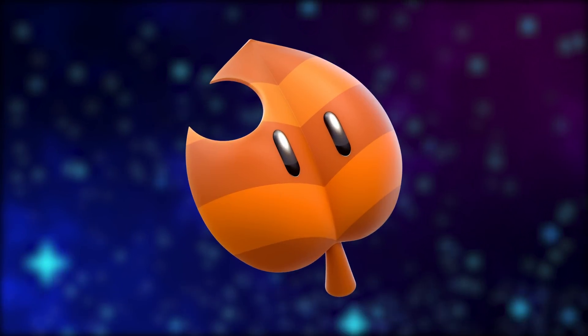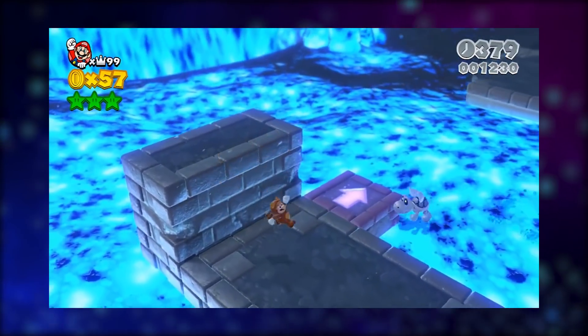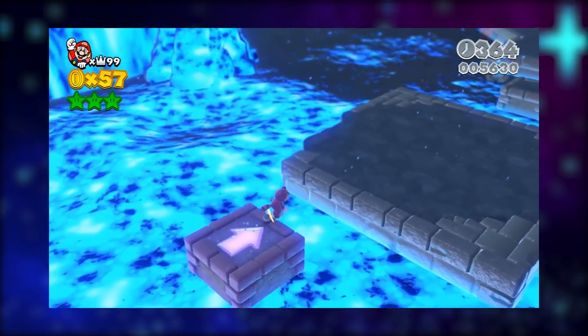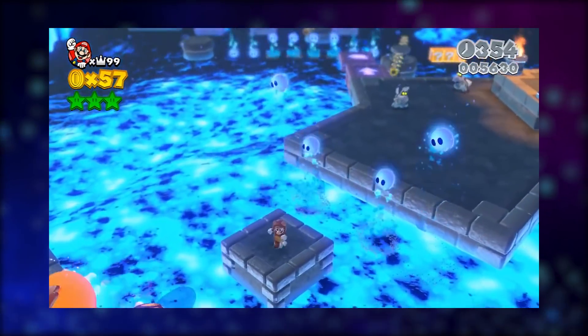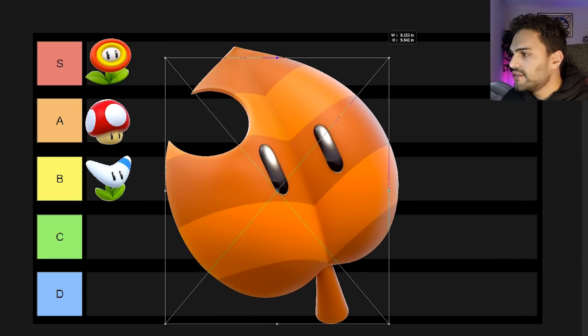Next up, we have the Super Leaf. This power-up turns you into Tanooki Mario, Peach, Luigi, Toad, Rosalina, whatever you want. It essentially allows you to float and whack your tail on enemies. Unlike the 2D Mario games, you can't get running starts to fly as much as you'd like — it's for a specific period of time. It's not the same as other Tanooki Leafs in other Mario games. So I'm going to have to give it the B rank — it's not all that exciting. The Fire Flower is the best so far.